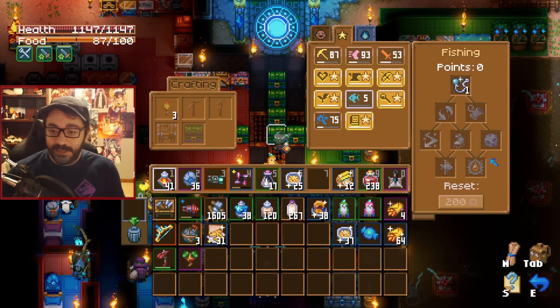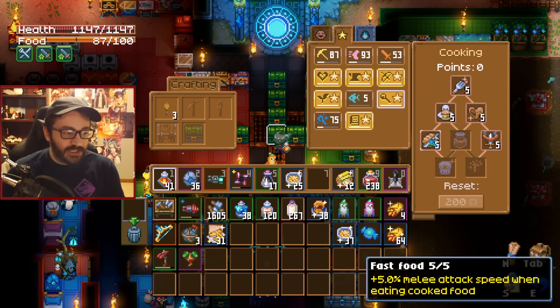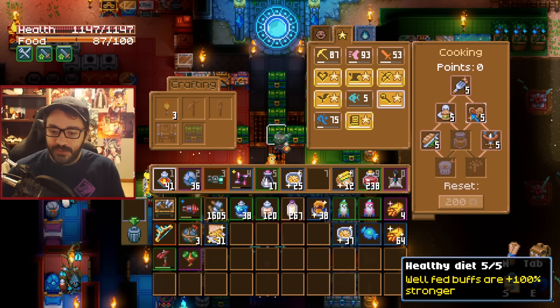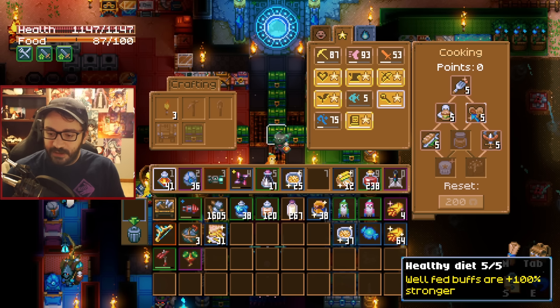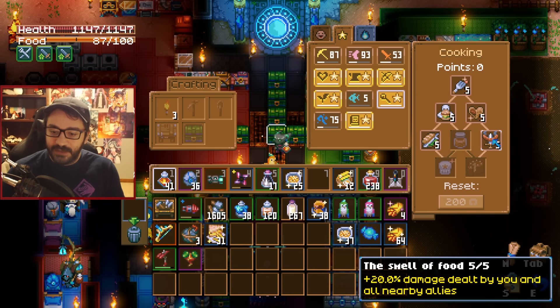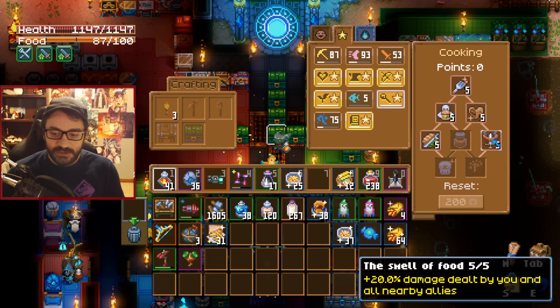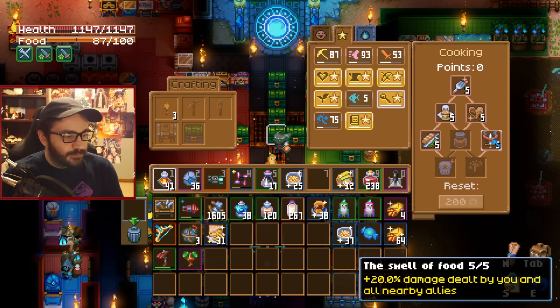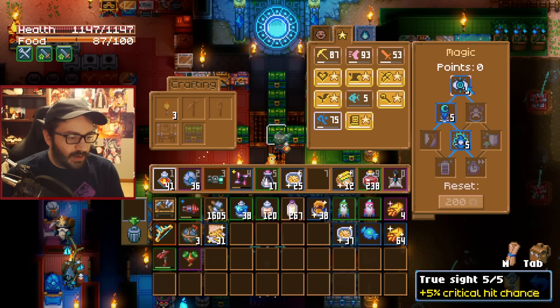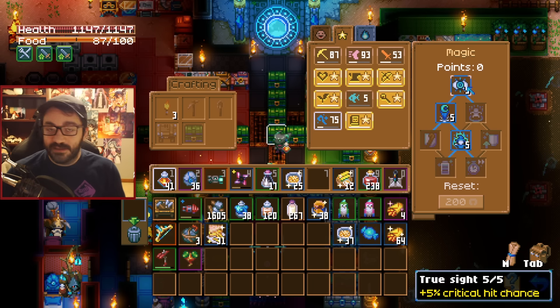If you're big into fishing, Power of Omega 3 is great. For cooking, you'll want points in Fast Food to increase melee attack speed, Well-Fed buffs are 100% stronger, and Smell of Food gives 20% more damage. For magic it's not as important, but having 5% critical hit chance is always nice.